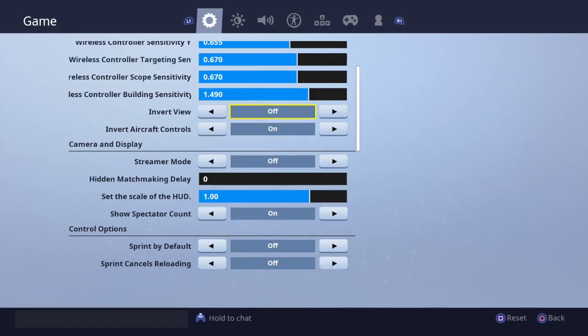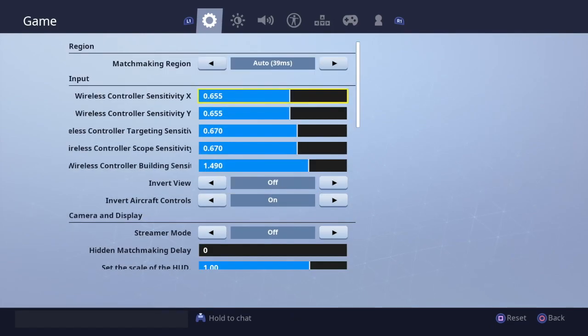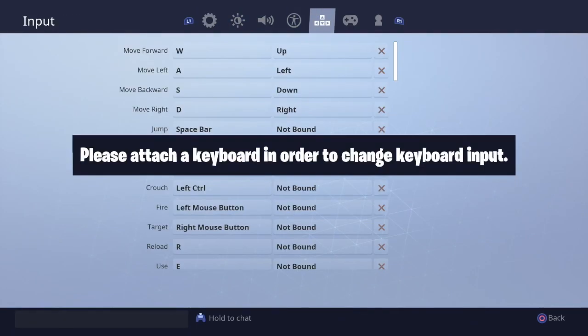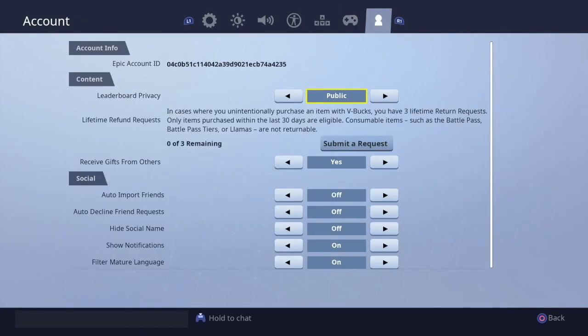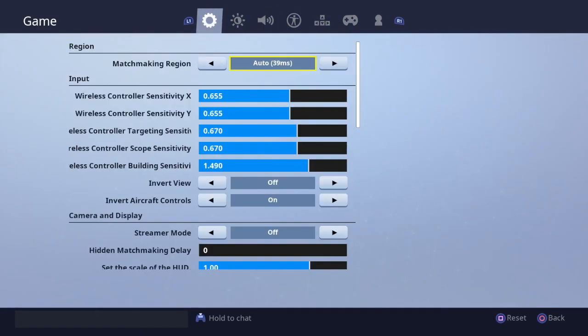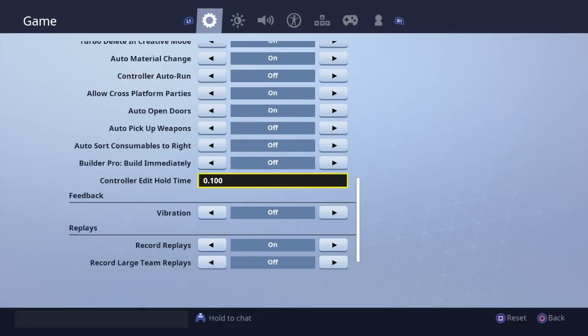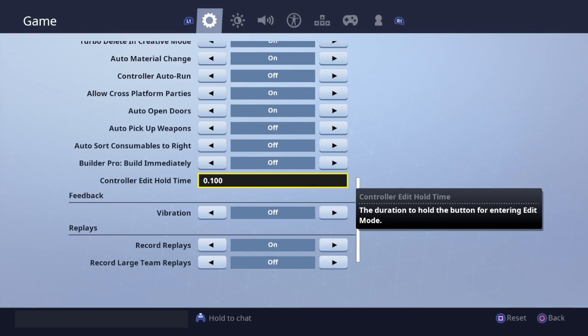I suggest you all right now copy these settings — it's 100% worth it. You guys will see your gameplay and accuracy get a little better, because I promise you, as soon as I found these settings my accuracy, building, and editing all became a lot better. For the rest of the stuff I really didn't change anything — no custom key binds or anything like that. But I did show you guys the X and Y, building sensitivity, the edit mode aim assist toggle, and the control options. That's my settings for Fortnite Battle Royale. I hope you guys enjoyed — comment in the comment section after you've played a couple games and let me know how you feel about it. I'll catch you guys in the next one, peace.